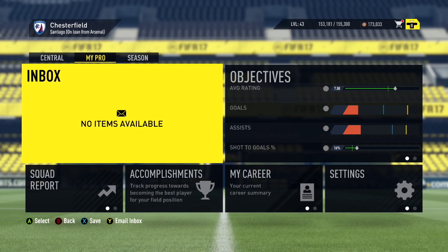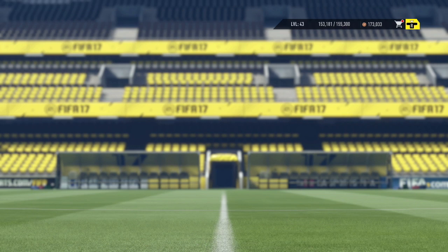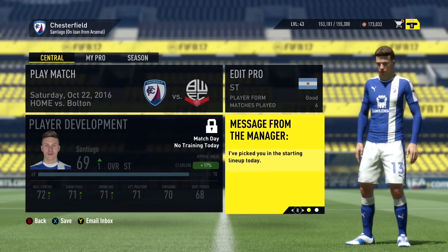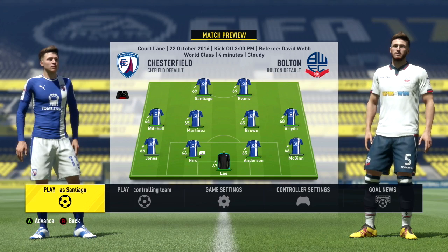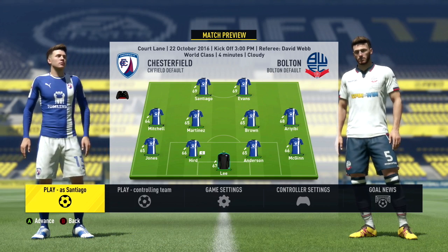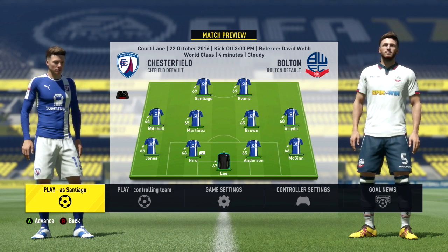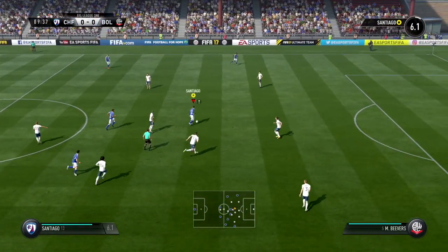Really disappointed with how our last two games went - a nil-nil draw and a two-nil win where we didn't have any influence. We've got to start performing better. Luckily the club's doing really well though - sixth in the EFL League One, six points off the top. Imagine winning the league in our first season with Chesterfield - that will really increase a lot of our stats, as I believe winning the league gives major stat boosts. We get picked for the Bolton game as well, and if I find it very difficult again on world class, I'll probably tone the difficulty down to professional.